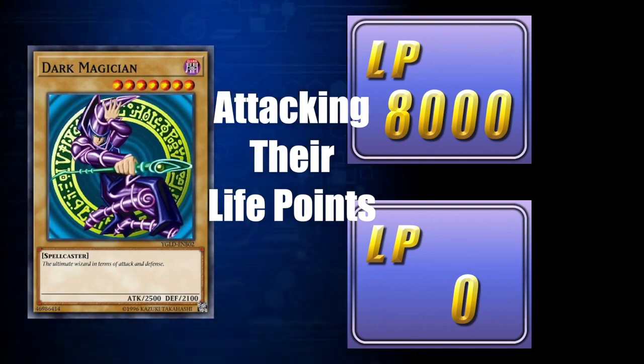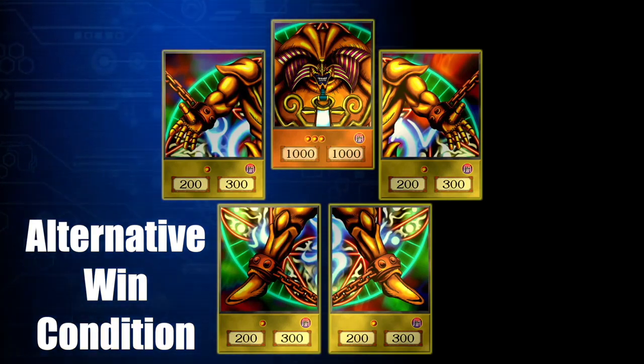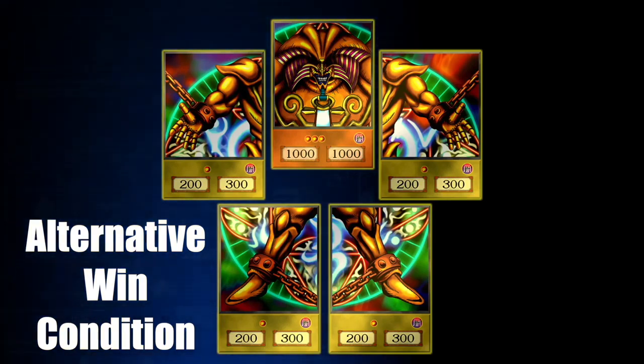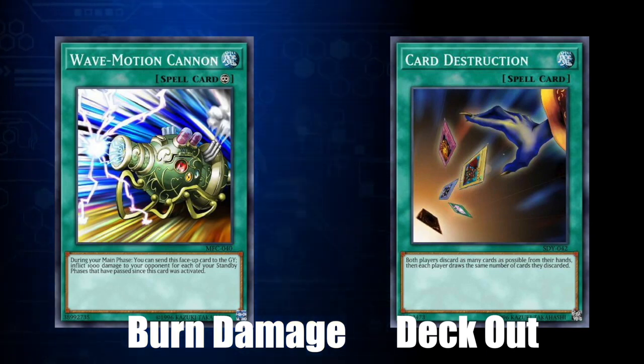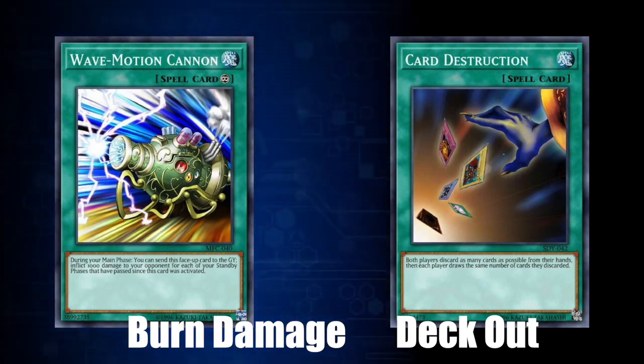This is the most common way to win a duel. But there are also several other ways to win. You can obtain an alternative win condition, such as getting the five pieces of Exodia the Forbidden One into your hand. And some duelists try to win by utilizing enough cards that they could inflict 8,000 points of effect damage to their opponent.